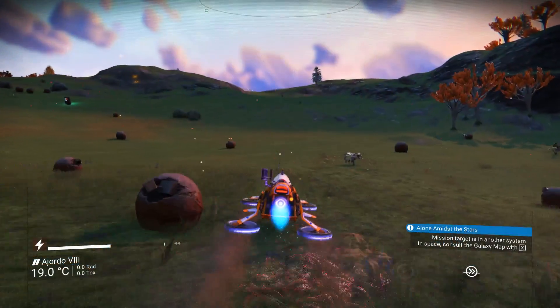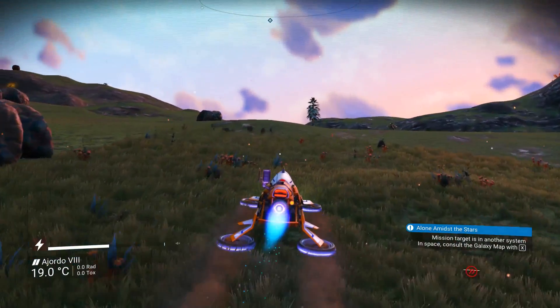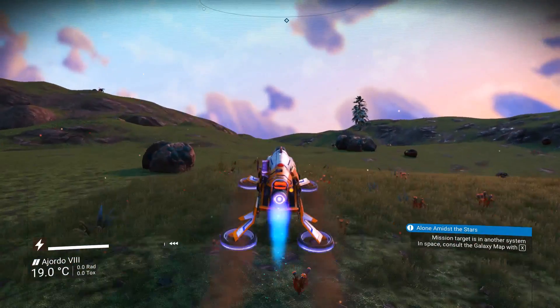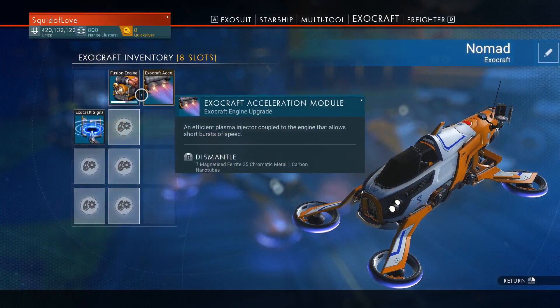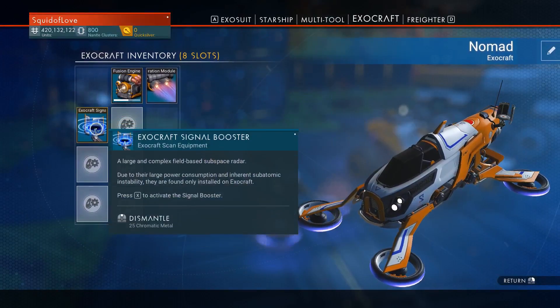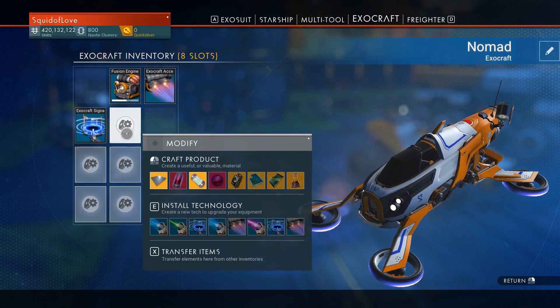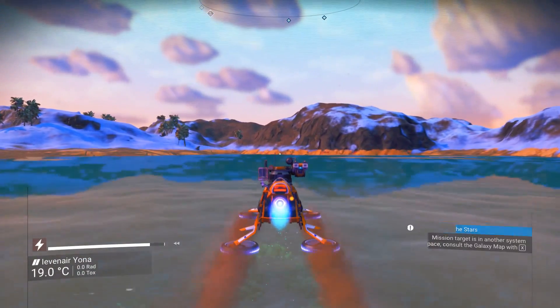The Nomad is the smallest and lightest of the 3, and can be used as a scout and a dedicated explorer more efficiently than the other 2, since it is faster and can cover larger distances with ease. The Nomad has the smallest cargo hold, comes equipped with an acceleration module, and can glide over water, making it ideal for planetary exploration on any terrain from the very beginning.